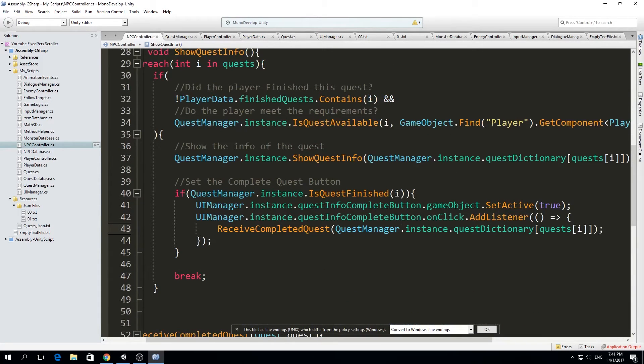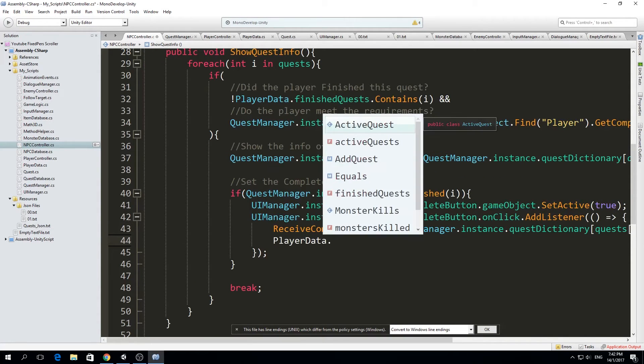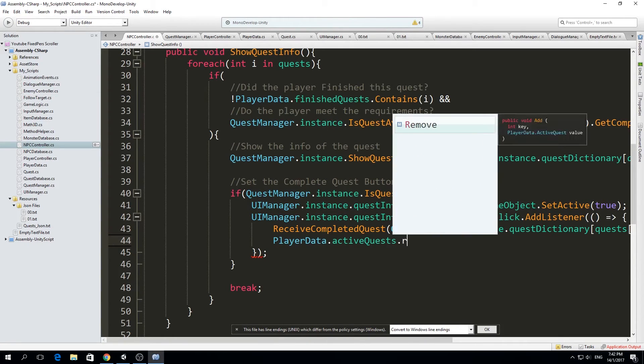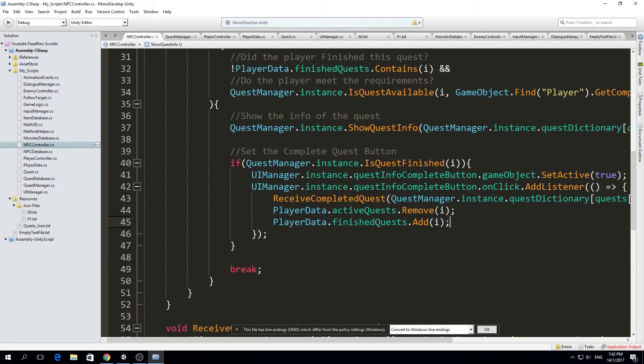So the next thing we have to do is remove this quest from our active quests and set it into our finished quests. We go to playerData.activeQuest and use the Remove function, giving it the quest id which is i in this case. Then we add it to playerData.finishedQuests and add the quest id — because this is just a list of ids.